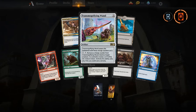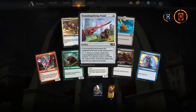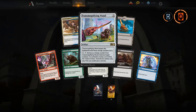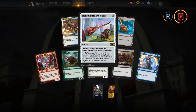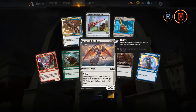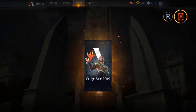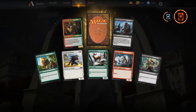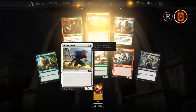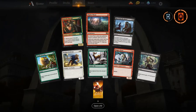Transmogrifying Wand — good removal card in sealed and draft; it removes a creature by upgrading it, so not bad at all. Could be a nice little combo with Phylactery Lich. Alpine Moon — alright, we're done with M19! Let's get into Guilds of Ravnica — I'm so excited we get this early in open beta.